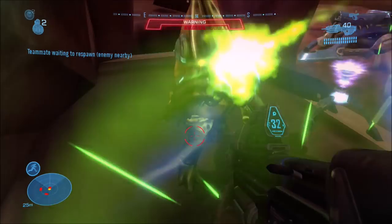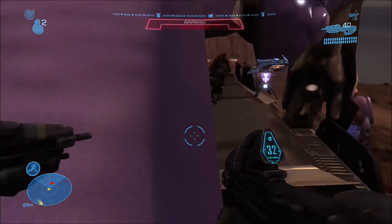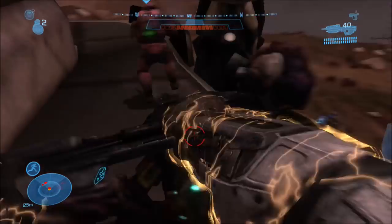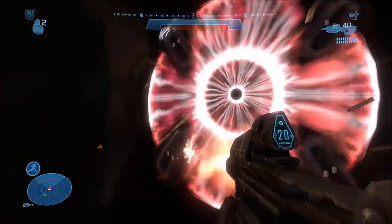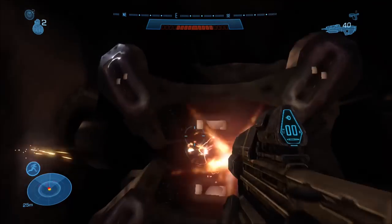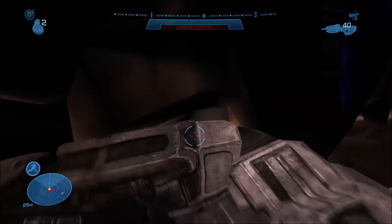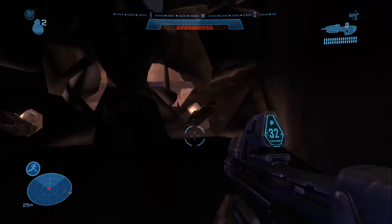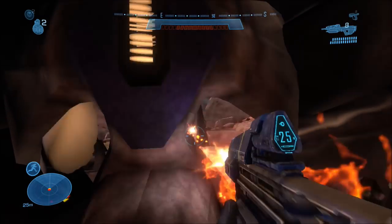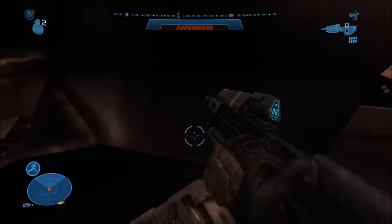Once on the scarab, you're free to explore around. This is actually the original Halo 3 scarab — they pretty much just copied it in Halo Reach. Everything about it is the exact same. You can even destroy the scarab, or partially destroy it. You can destroy this back part and it leaves a giant hole in the back. And if you shoot it, the orange hunter blood comes out, just like it does in Halo 3.